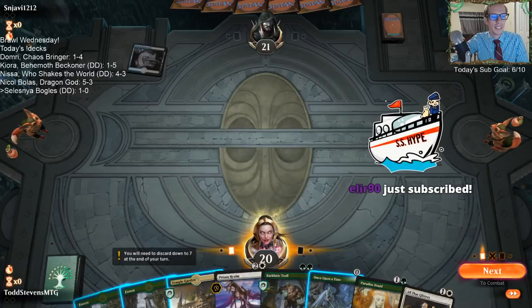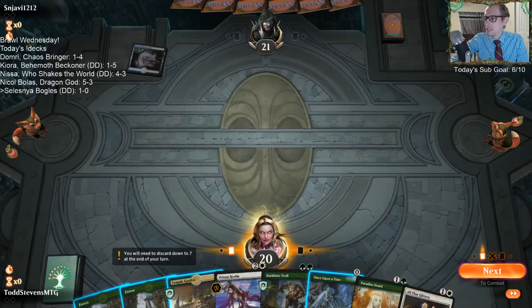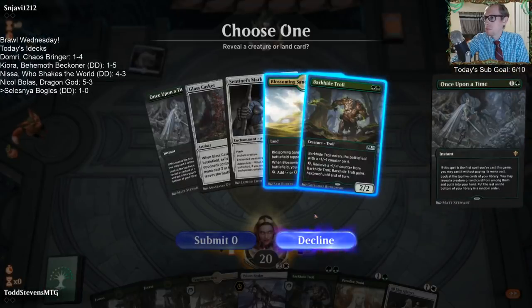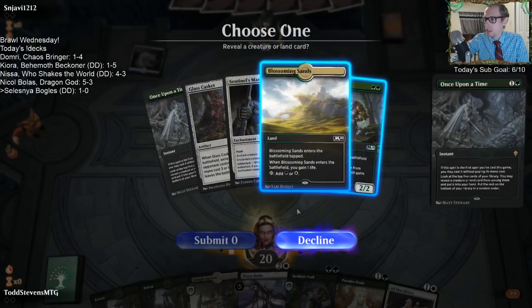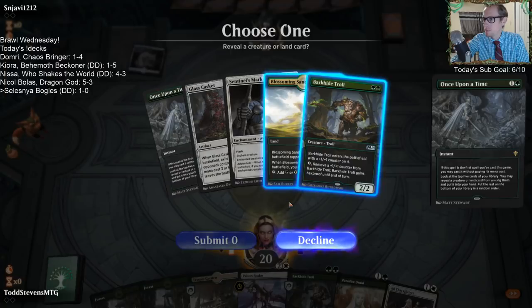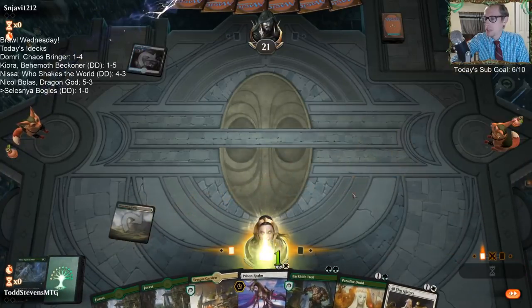Getting the gifted stuff from Paul, thank you so much. I could cast Once Upon a Time - if we get the Gingerbrute or we could grab a land that's just going to come into play tapped. We could grab a third creature. I think we want the land. Having lands is pretty important.